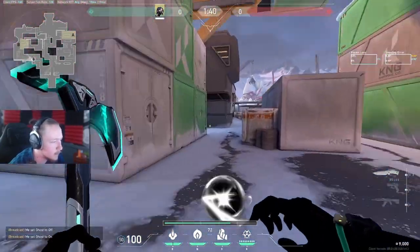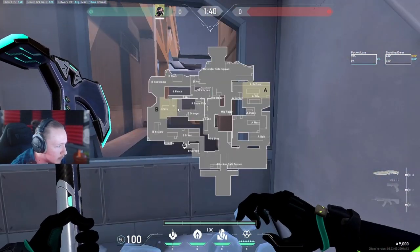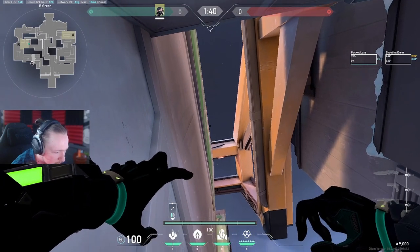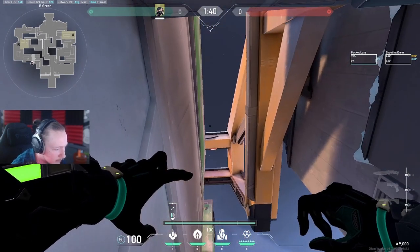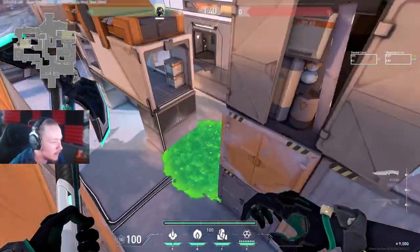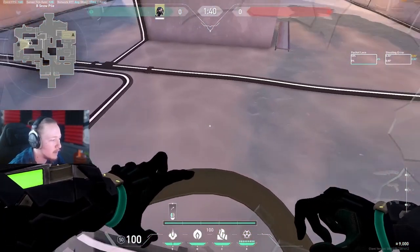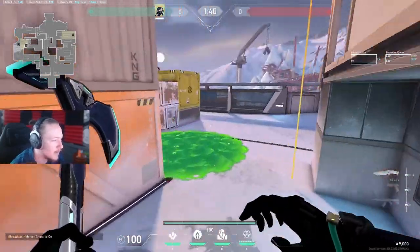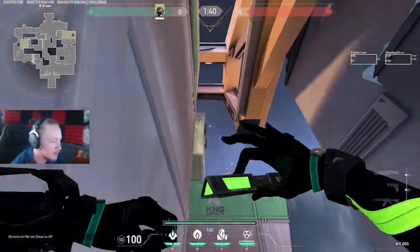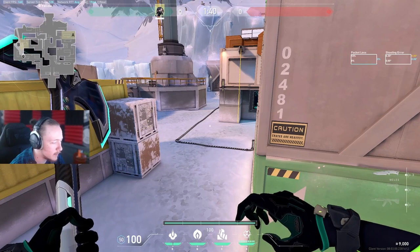Going towards B for planting, you can do mollies that will help you make space. The molly I was talking about before stops the position on post-plant. What we're going to do is aim at this corner with the hood, standing in this corner - and it lands here. It just stops the enemy Viper. If I was the enemy Viper, I would delay this - so I'm countering that play with this molly. That's the reason why I have this molly - it counters what I would actually do.